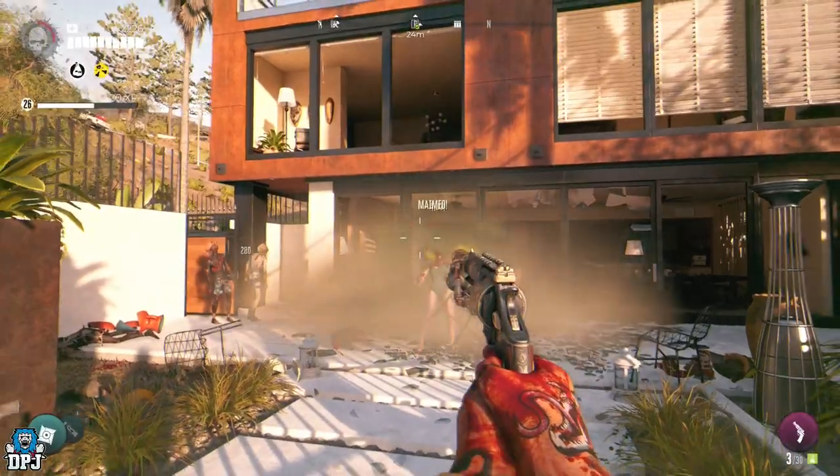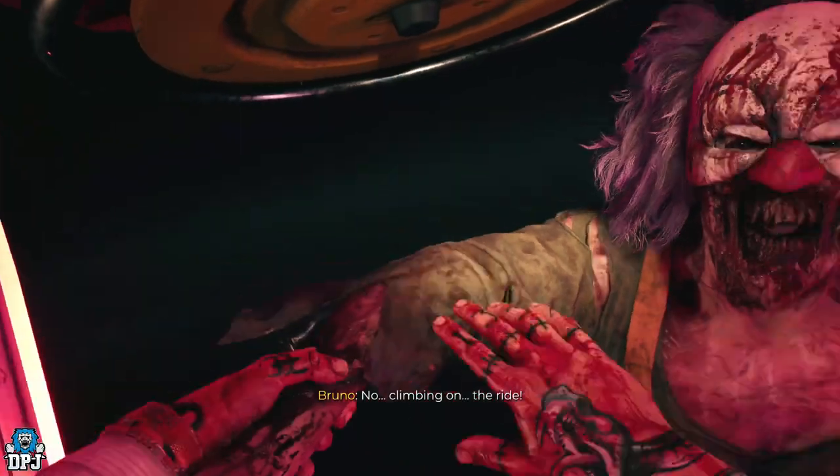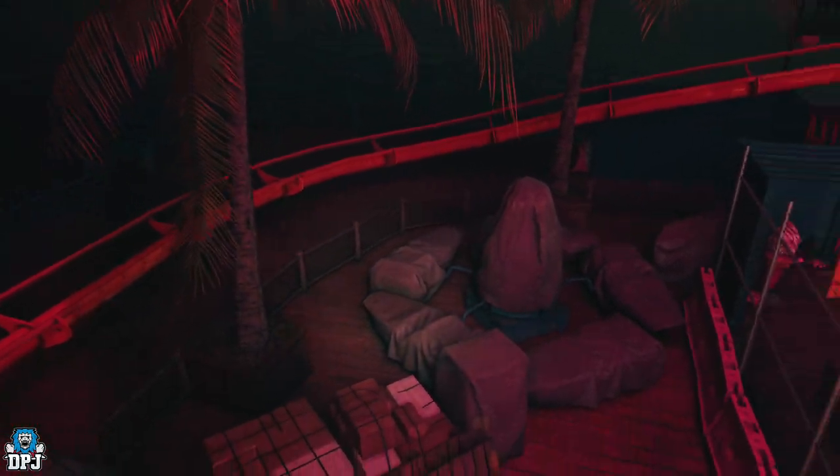To get this thing, you first have to have completed the Walking Dead Stroke and Pain mission, as it's within this mission that you encounter your first clown-type butcher zombie. Upon defeating him, these butchers will then spawn across the lands.